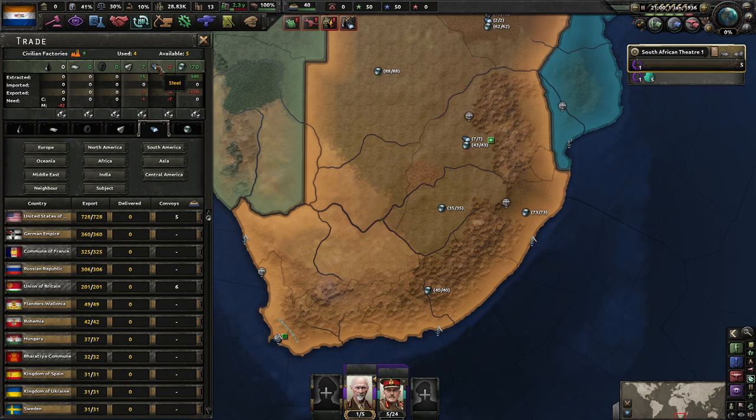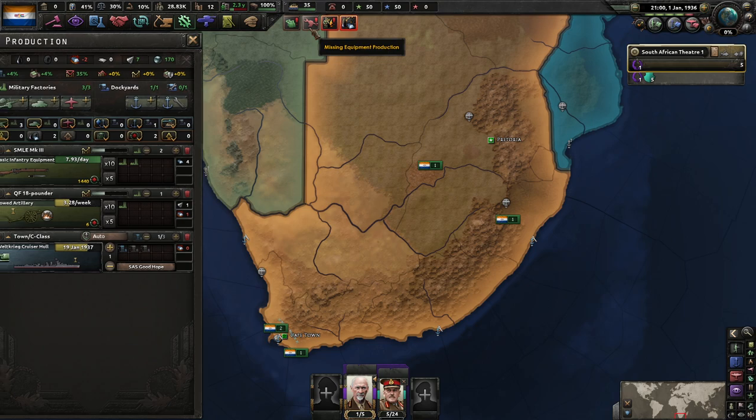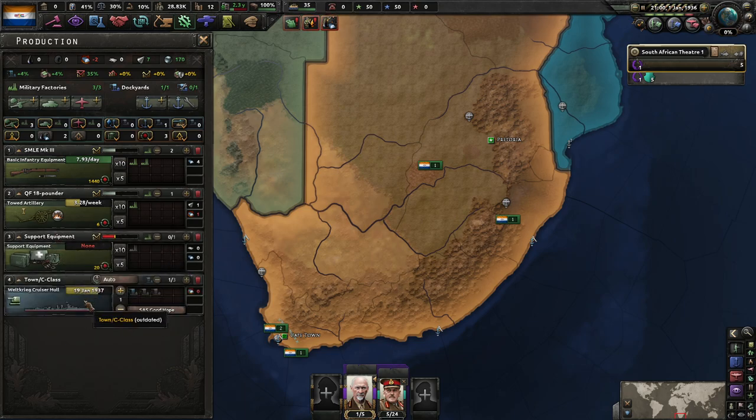We're actually missing steel. Do I want to import steel right away? I think the answer is actually yes, let's get that going. And I'll put support equipment in the queue here for now, even if we're not going to be building it right away.